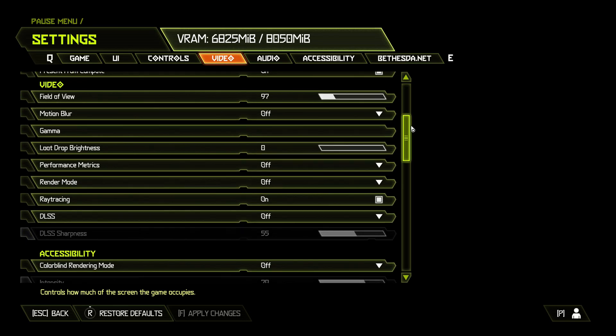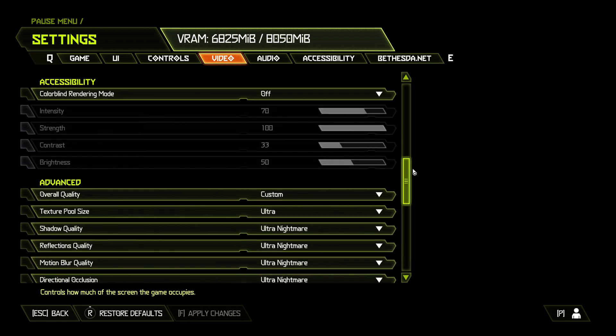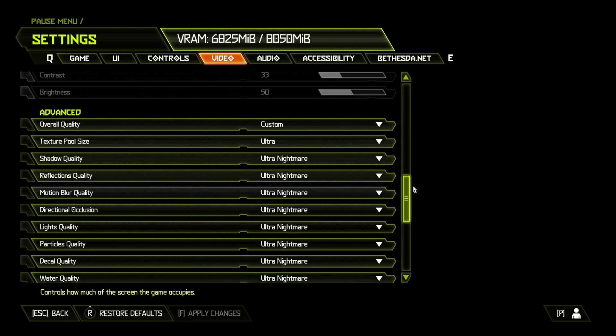In Doom Eternal, we have DLSS off. All settings set to Ultra Nightmare, except Texture Pool Size, which is set to Ultra. Resolution Scaling is off.